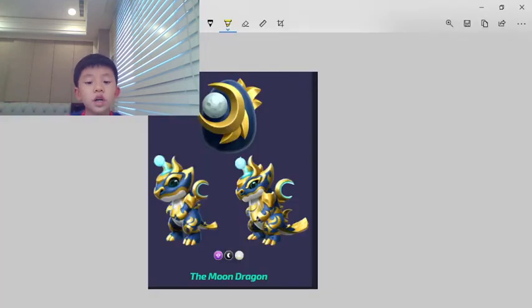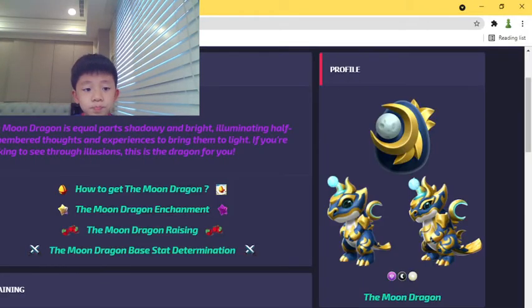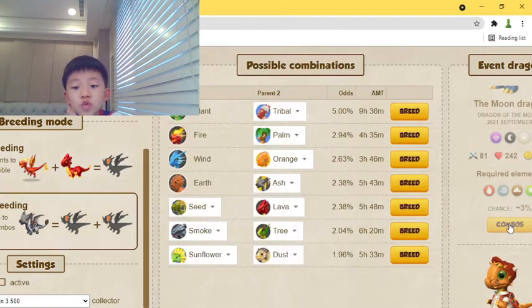Hello everyone. Today we're going to check out how to breed the moon dragon. The best combination has a 5% chance with only 5 other possible outcomes — that's the plant and tribal dragons. I believe you all have these dragons.